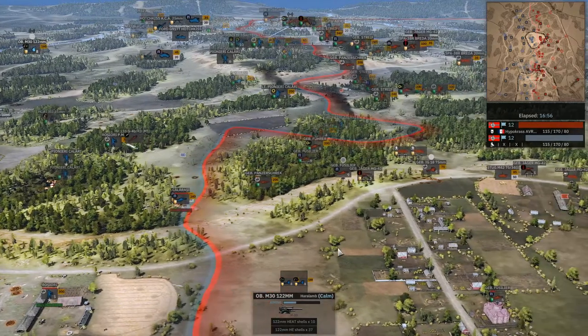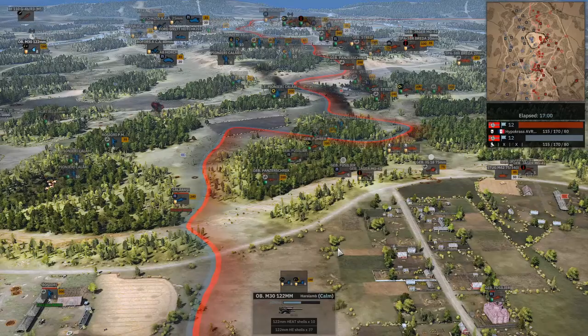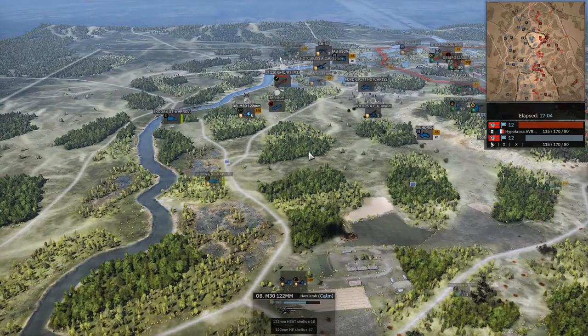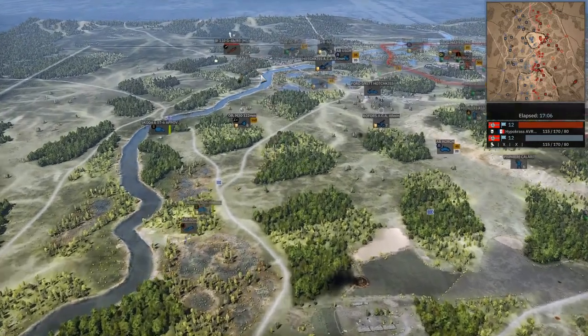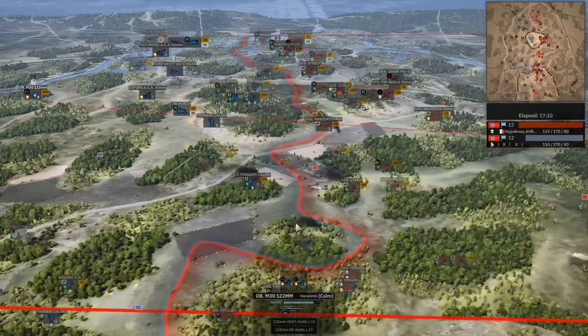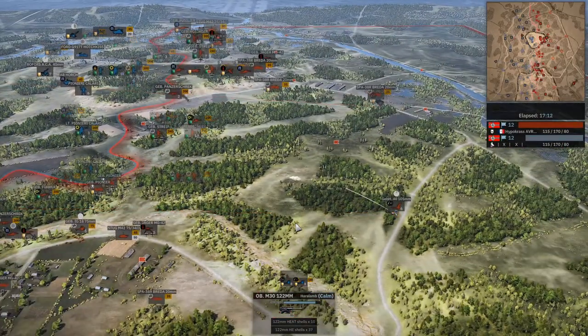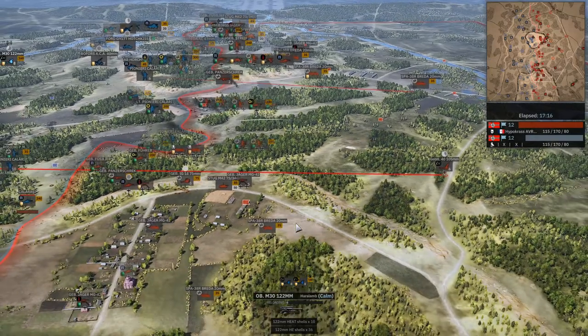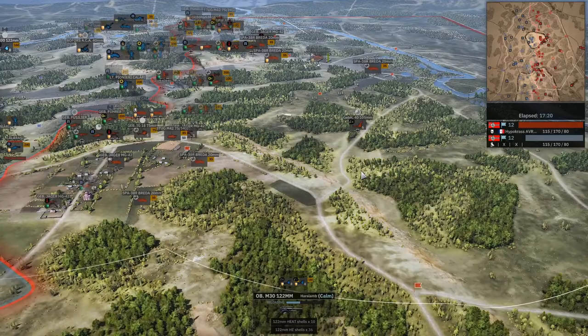BF-110 coming on in and taking out that recon vehicle. There's a 20mm cannon on the front and two 30mms as well. I mean, it's meant to shoot down a bomber — I think it can definitely kill an armored car. One of the 105s is down. Wait — are two of them down? Two of them are down. The counter-battery from XX is starting to get pretty nuts. When the enemy brings 105s, you've got to bring 122s.